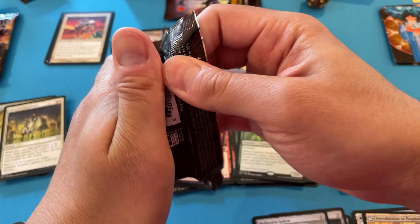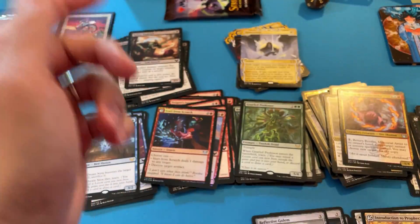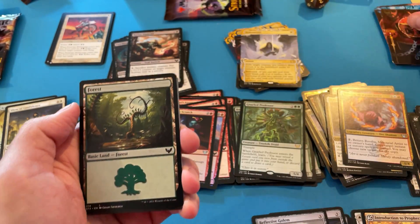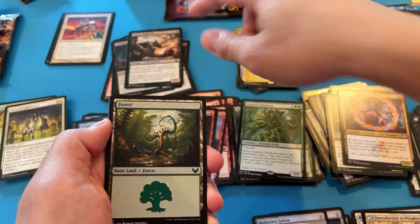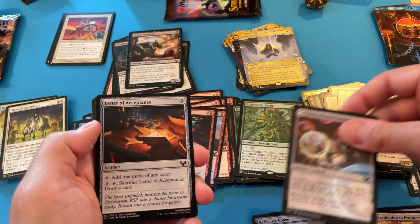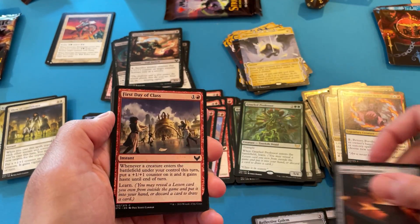So far I've only pulled three mythic archives out of all the packs I've opened — Channel, Crux of Fate, and Blue Sun's Zenith. I like how the artwork cards are the archives — or like the dragons and stuff. I mean, it's just you can get them all different ways, it seems.